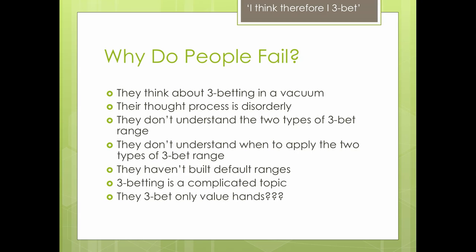We're going to try and organize that thought process from the ground up. People don't understand the two types of 3-bet range — this is our starting point, our base. There are two words you'll have heard all the time that I'm not going to spoil because I've got images to introduce them. It's very imperative that we understand exactly what they mean and when we should choose one over the other. It's like when you build a building — if you don't know if you're building a church or a house, it's going to be hard to build it properly. You need to know which one it is first before you start filling it with hands. We want our blueprint first.